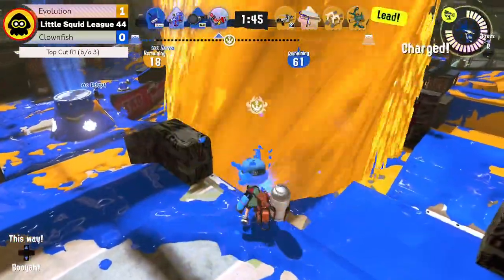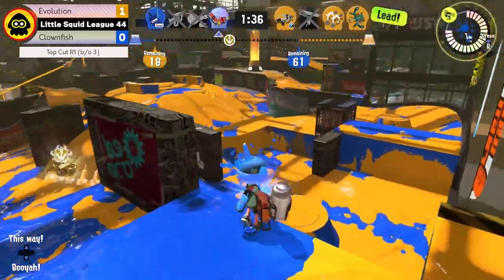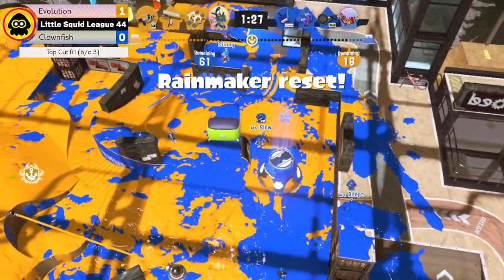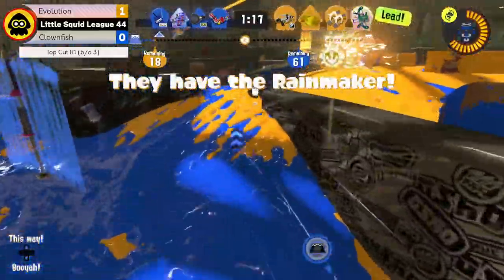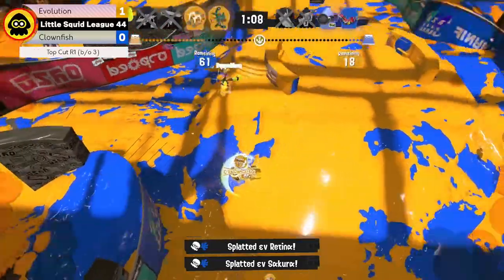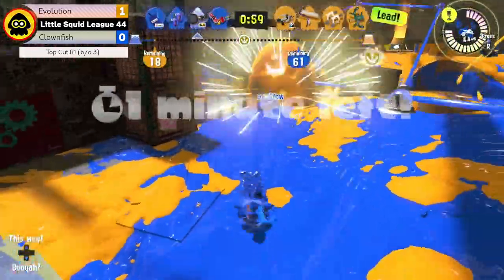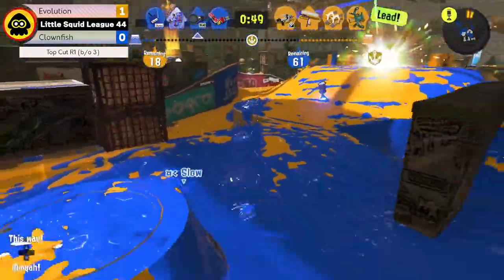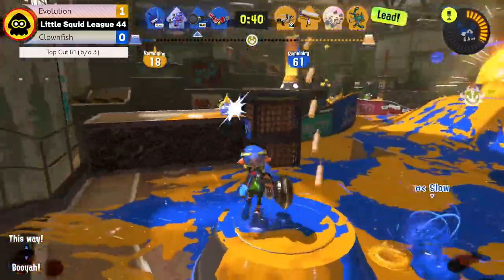Now Clownfish have to get past the enemy rail just to think about taking the lead, and with only 90 seconds remaining they have to get something going. They do have a Booyah Bomb ready but, just like Game 1, they're being staggered for a majority of the time before their pushes can start — being picked off randomly in a corner. The Crab Tank from Evolution is forced to back away but Evolution can just hold on and stall for time. The Bucket gets a double kill but it's traded, so both sides are roughly even. They're taking a moment to get back into play — someone might just have to take the Rainmaker and stall it out in Evolution's spawn.